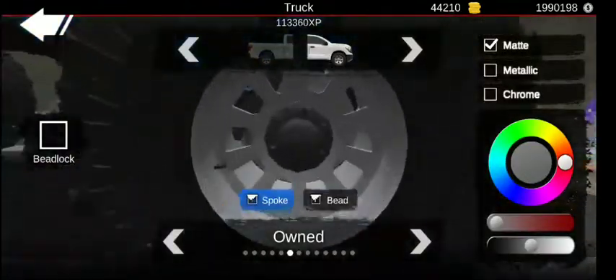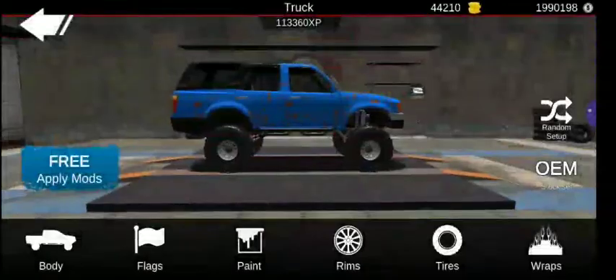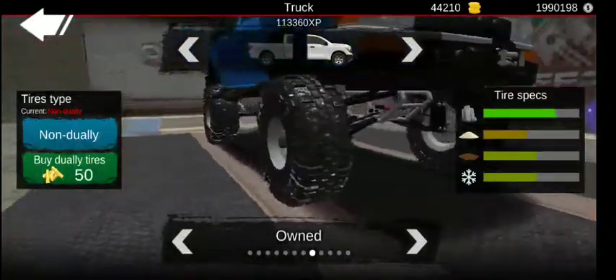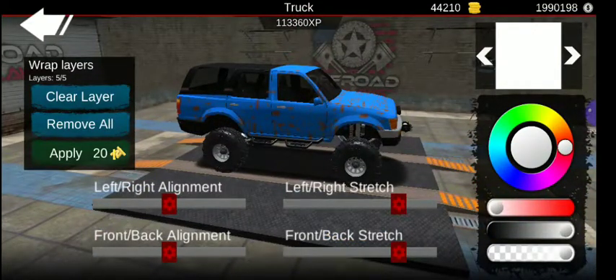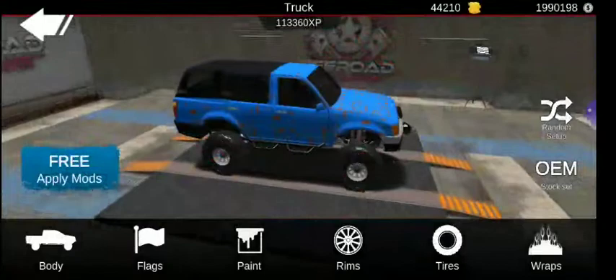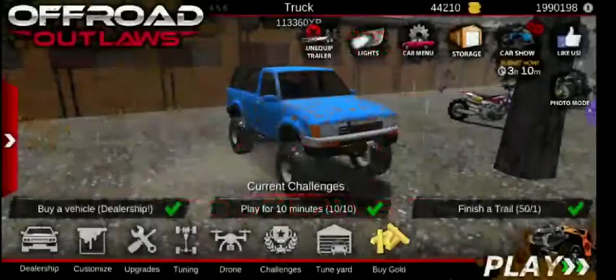Notice the rims — you can see which ones I have as well. I didn't really change the colors. Tires, you can also see what I have. Wrap — it was decent. It wasn't one of the easiest ones, I'll say that for sure. I don't know what I applied, but okay.